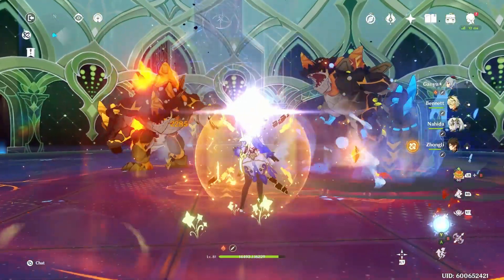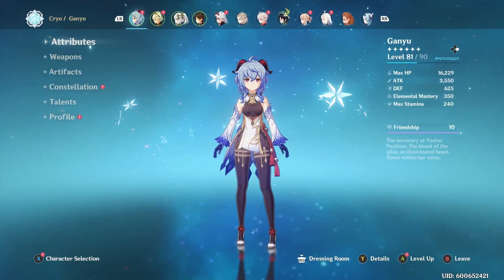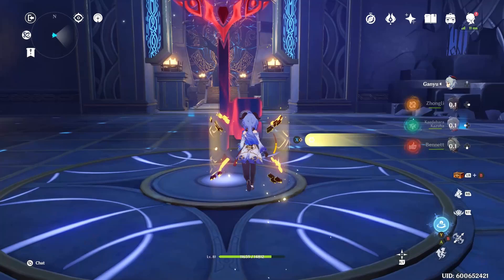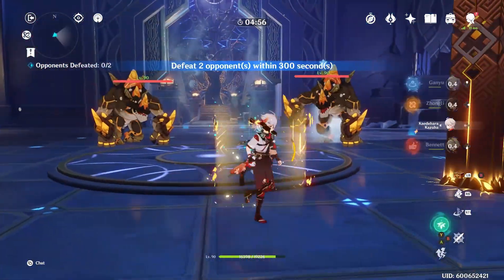I will showcase Kazuha in this kind of comp, and you can kind of see Kazuha's damage. Of course, if you have C2 Kazuha — right now in the showcase I'm using C0 — that's going to be pretty big. But the thing is, you're eating up a lot of your strongest characters in these kinds of teams.